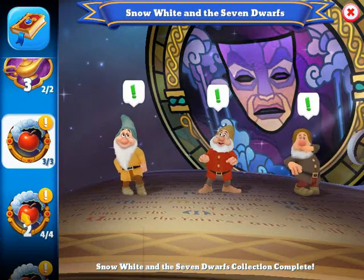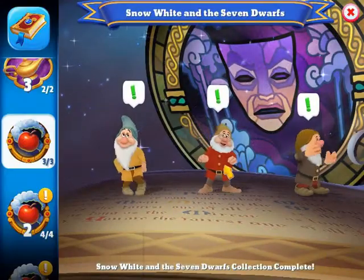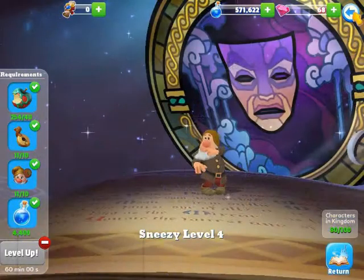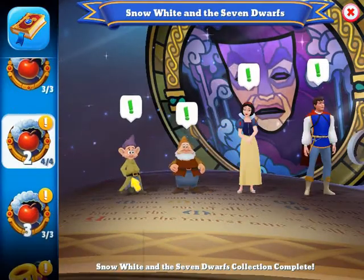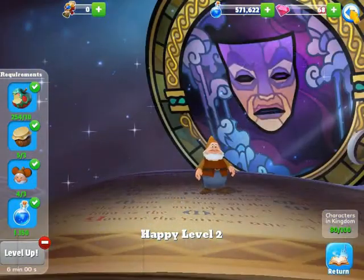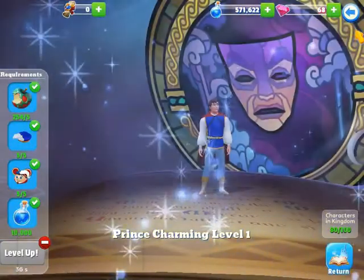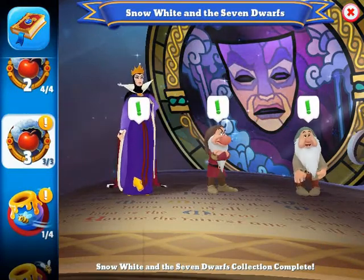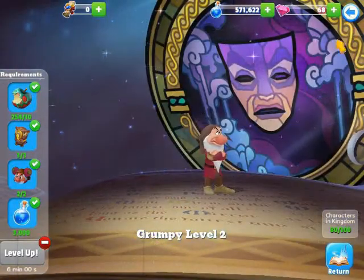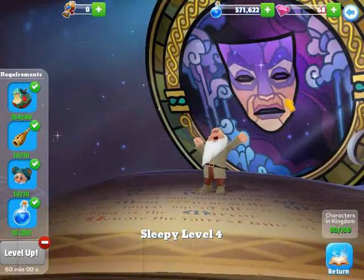I have all the Snow White and the Seven Dwarfs characters. Bashful, Doc, Sneezy, Dopey, and Sleepy are all level four. Grumpy and The Queen are level two. Snow White is level two. Prince Charming is level one. Happy is level two.